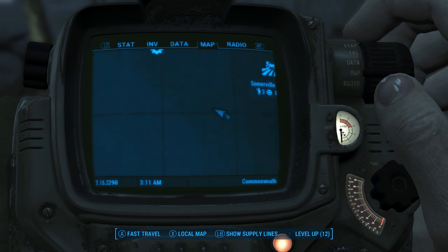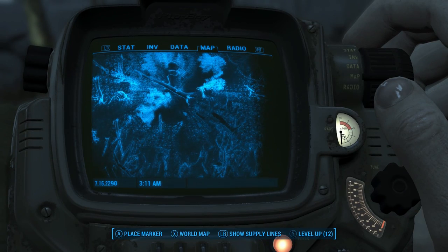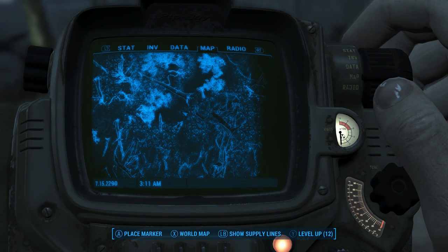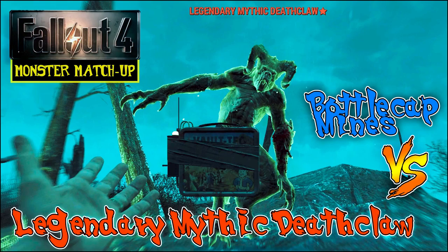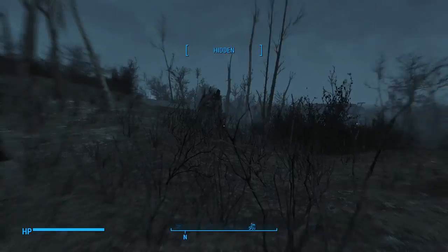And since I'm pretty high level and I have the setting on very hard, it turned out to be a legendary mythic deathclaw, so this is going to be one heck of a fight. Now sometimes I feature an undercard fight in my monster matchups, but since I'll need to use some careful strategy and extreme stealth tactics in this battle, we'll just jump right into the main event.